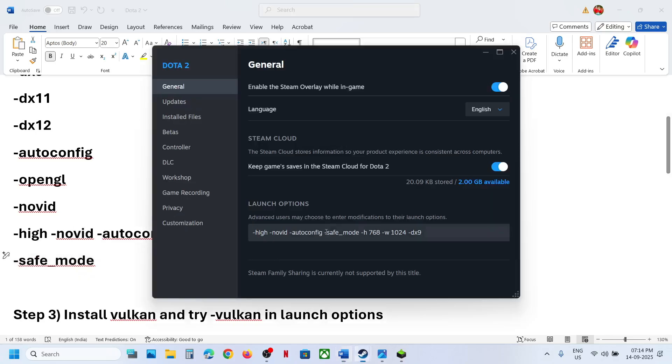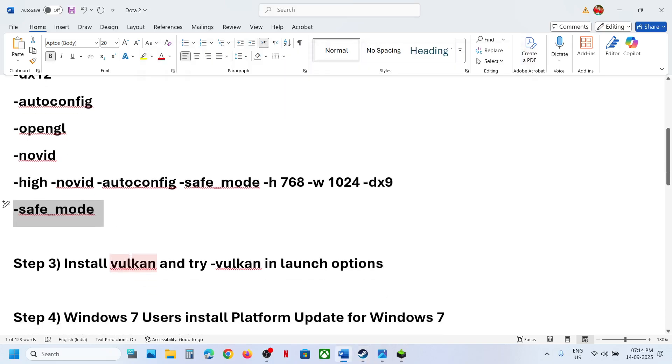One of these entries should help you launch the game. You can also try borderless windowed mode using the appropriate launch option. If still not working, remove this and follow the next step: install Vulkan and use -vulkan in the launch option.